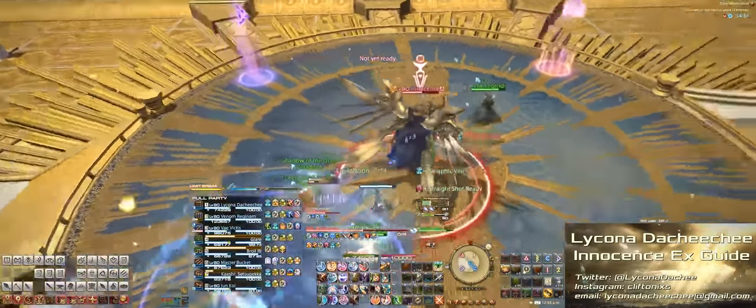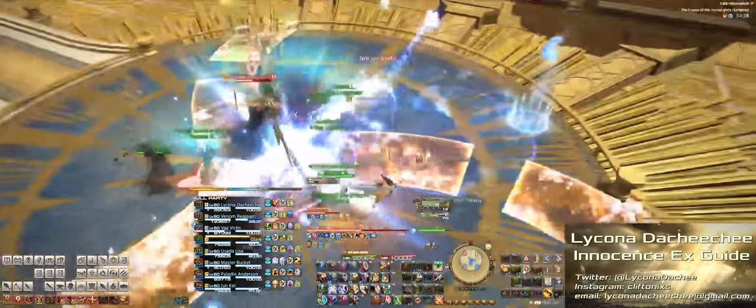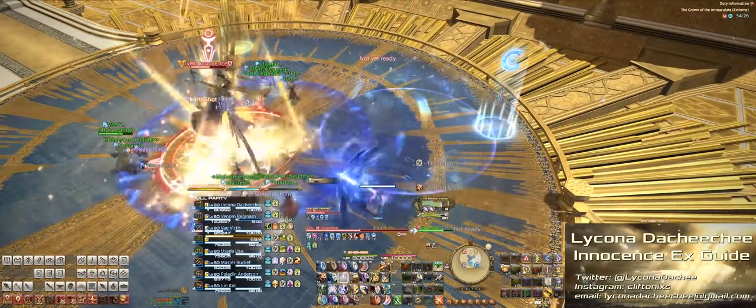After those three AoEs explode, pull the boss back into the center to continue the fight. Again, we'll see the three-bladed fan AoE appear on the ground — just dodge accordingly.